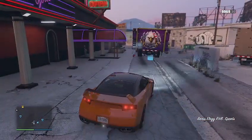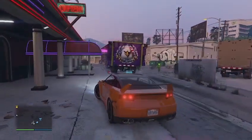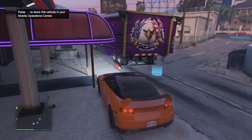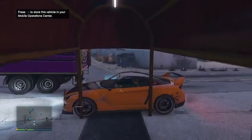He is going to do a couple of other things after he sends the MOC invite so we don't have to leave the lobby. Park your car up against the pole to block the driver door, so you can't get out on the driver side if you press Y to exit the car.